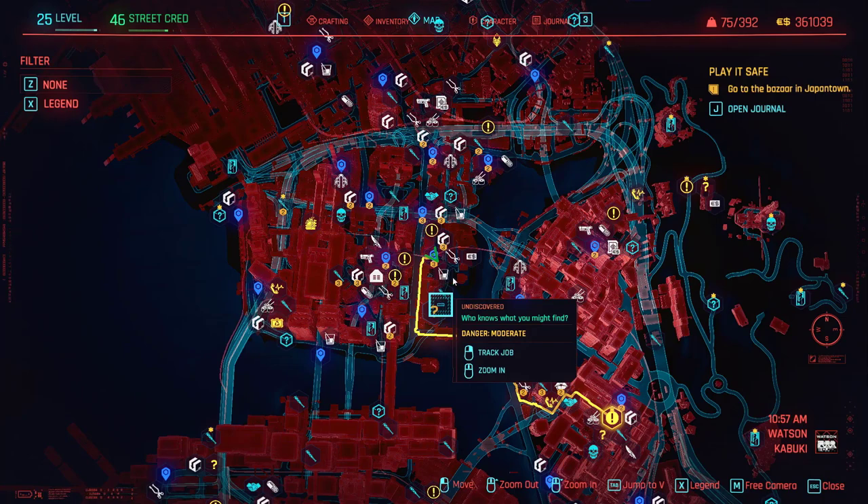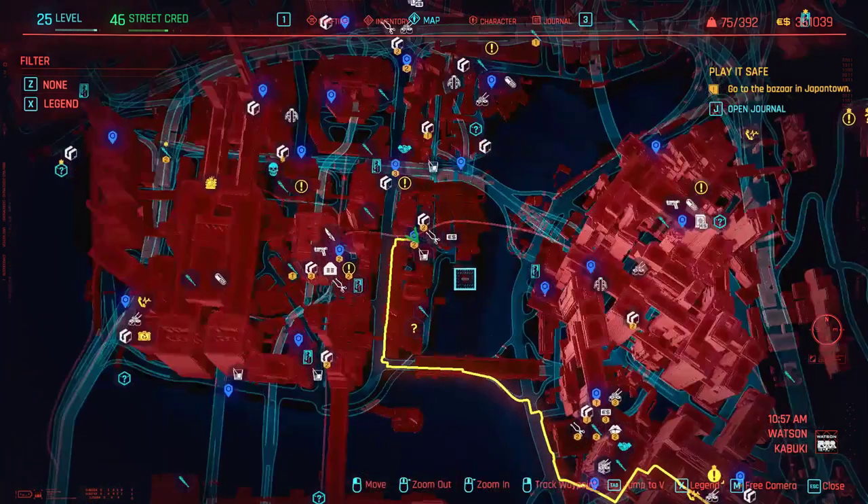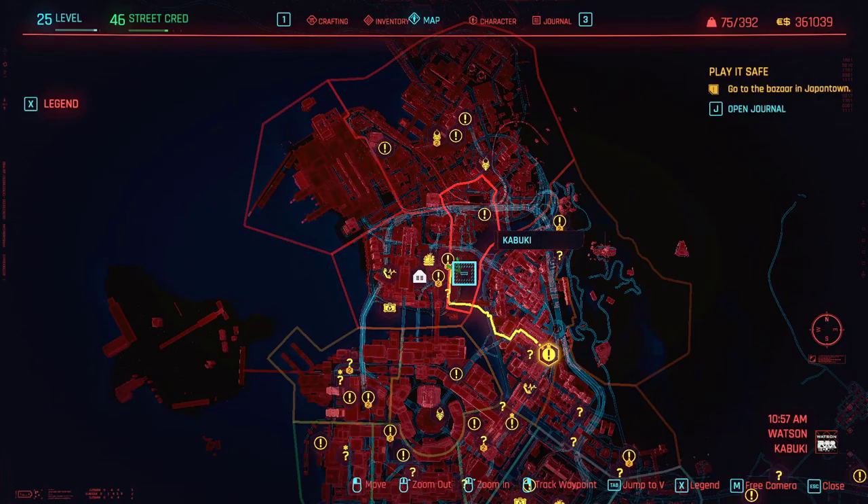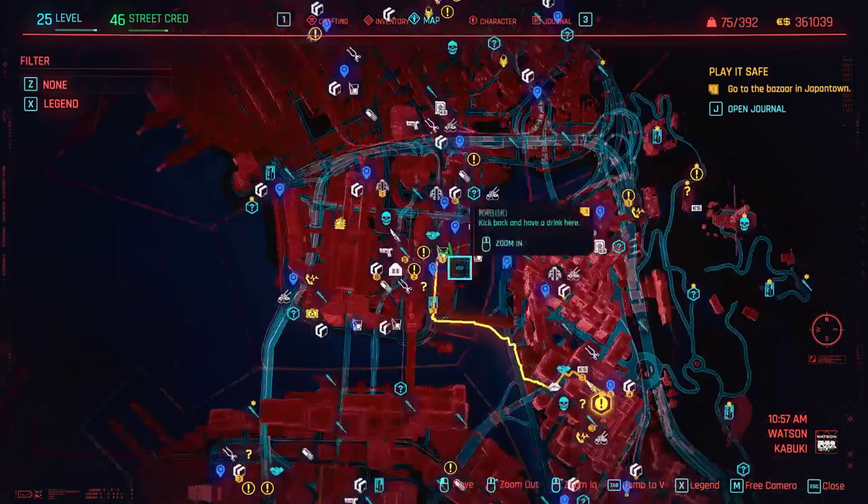It's going to be the second mission that you get with her. I don't know for a fact if you have to do this mission or not, so if you come to this location and the weapon is not there, try going back through the main story and talking to Meredith and doing some of her quests. I don't want to give any spoilers, so go ahead and do that. Now, the No Tell Motel is in Kabuki.